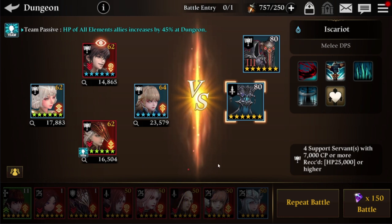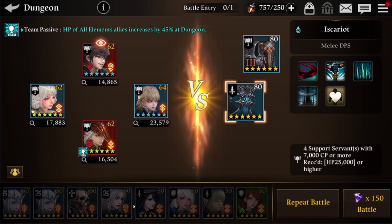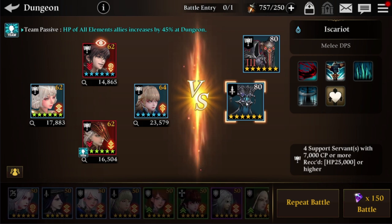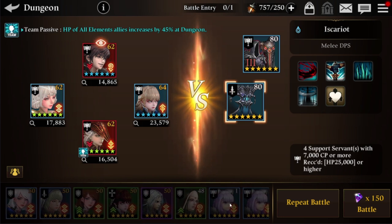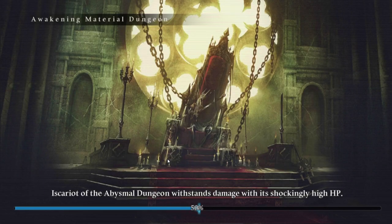These DoT units give you a big advantage compared to other support units. You can bring any maxed-out support units, but the battle will be quite lengthy because this water Iscariot has a lot of HP. DoT damages make it much easier to take down high-HP bosses.